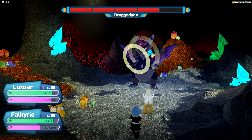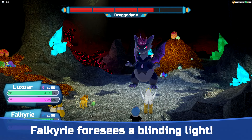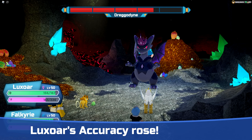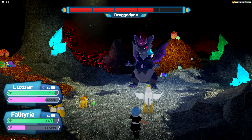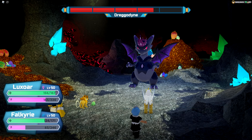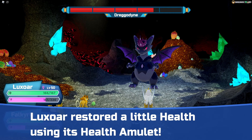For turn 4, Luxor will want to use Luminous Roar again to prevent Eggstorm from being used, while Falkyrie sets up another Radiant Forecast. On turn 5, Luxor uses Scapegoat if we don't have one set up; if we already do, we can go for Disperse instead, which increases our range attack stat by one stage for more damage, and more importantly increases our accuracy by one stage so Luminous Roar will no longer miss for the rest of the battle. Falkyrie will want to use Magnify.